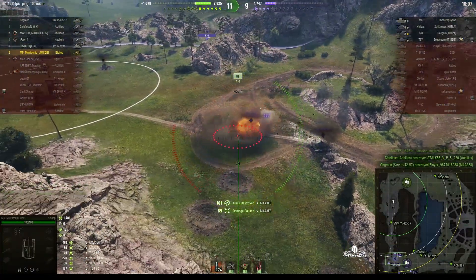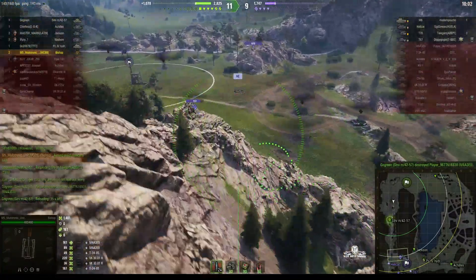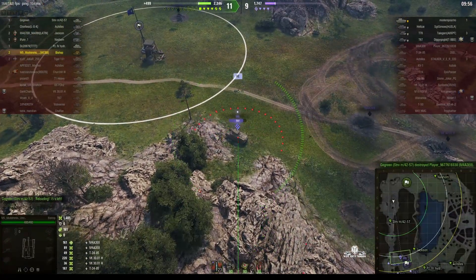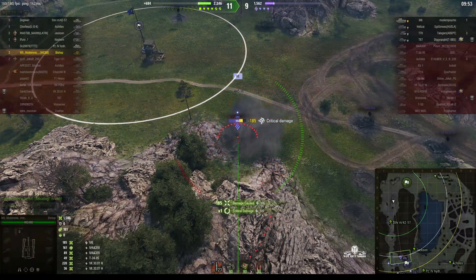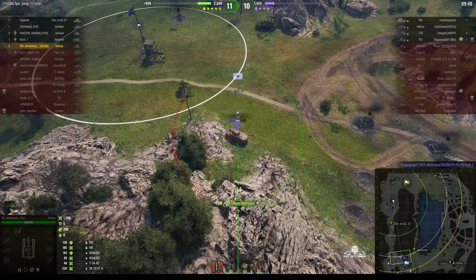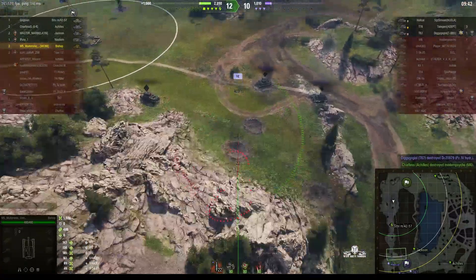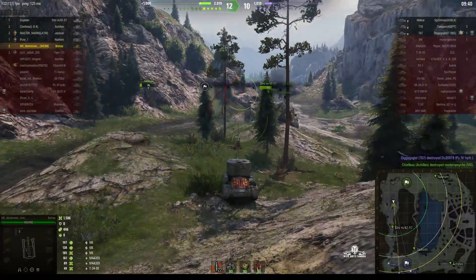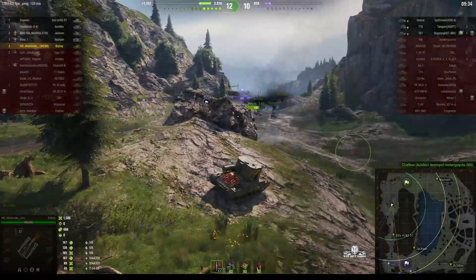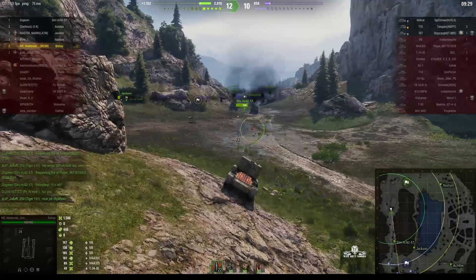Nice shot there — got 89 off the EZ-8, but he got 161 for damage assist, and he's out of the game. Another nice hit. They were built during 1942 to 1943, so they did see action out in the Western Desert. Oh, he got a kill! I think he might have set that M6 alight and it burned up, because it appeared a little later as a kill — so I suspect he managed to set light to it.